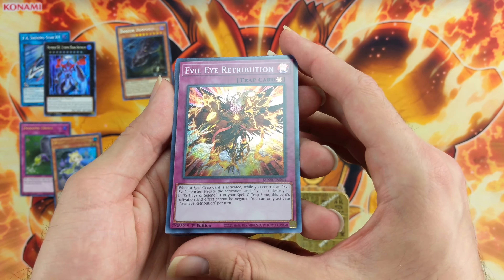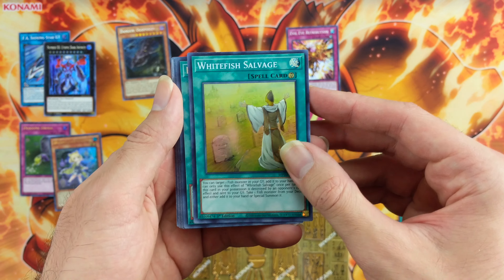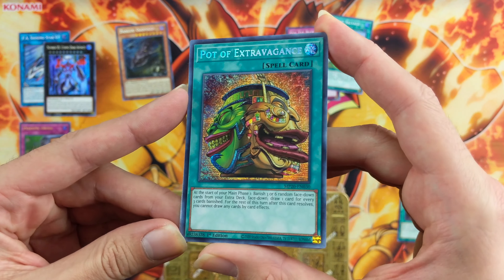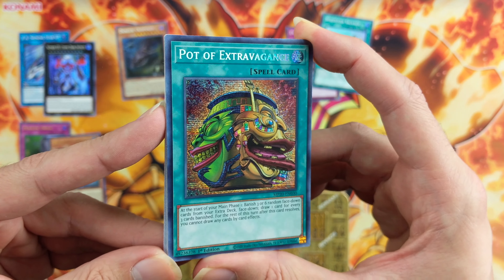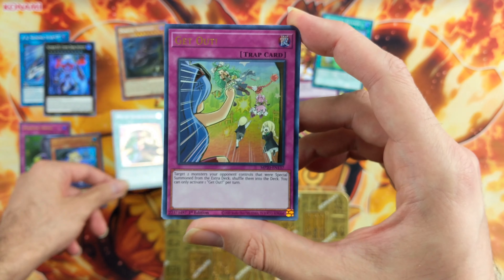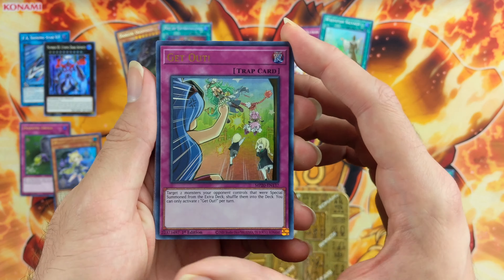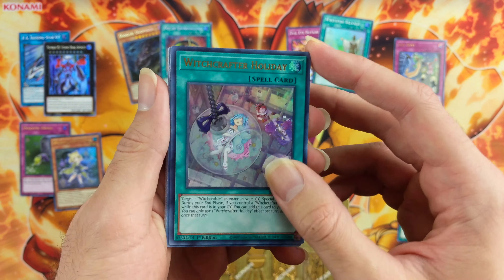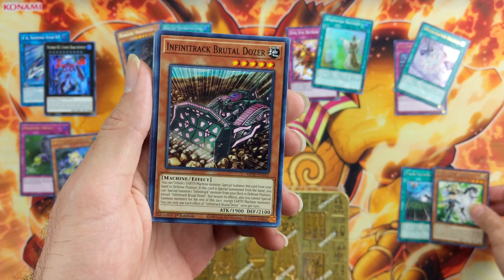The first Super is Evil Eye Retribution, then we have Whitefish Salvage. Part of Extravagance — nice! That is looking good as a Prismatic Secret. Beautiful, wow, that's a good pull. Then we have Get Out as an Ultra, and Witchcrafter Holiday as the second Ultra. And Valkyrie Vert is the Rare.